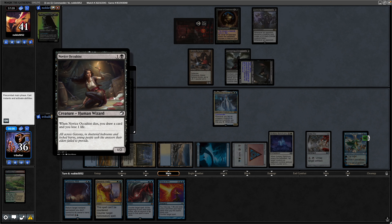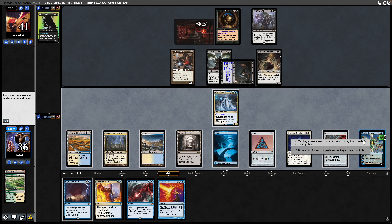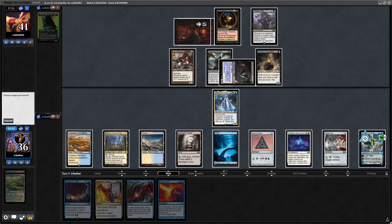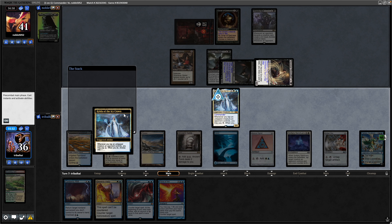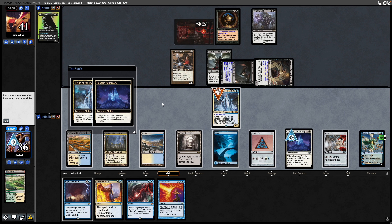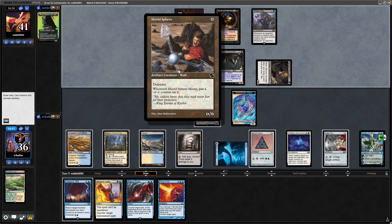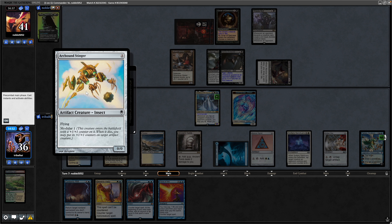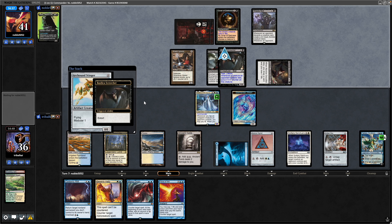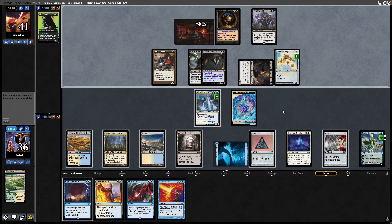Our opponent turns a rat sideways — it has Fear, Lifelink, and Flying. A land here is excellent, so we can go for the Tundra into the Tamiyo. That will give us additional blue devotion relevant for Nykthos, and it also means we can stop this Bat from swinging in at us. Still no lands from our opponent but they're still managing to do stuff. When this creature dies, draw a card and lose a life. Our opponent deciding not to swing in at the Tamiyo.